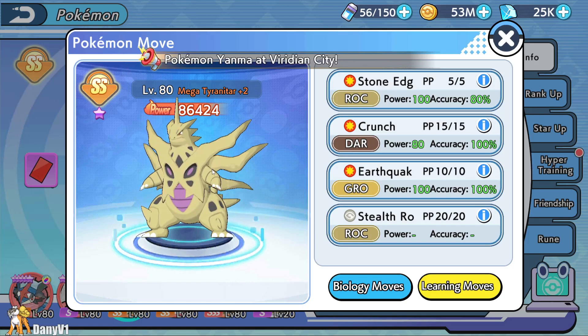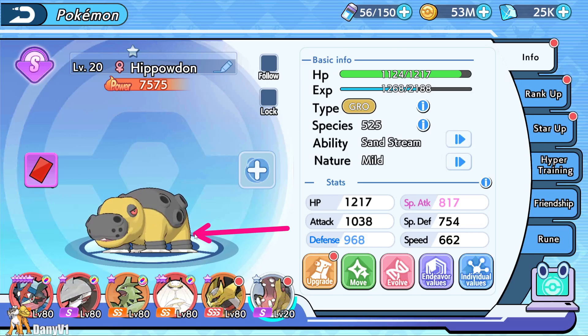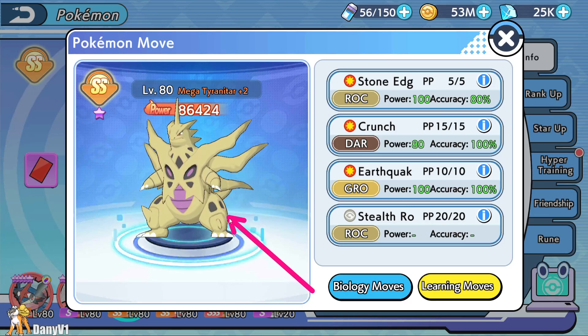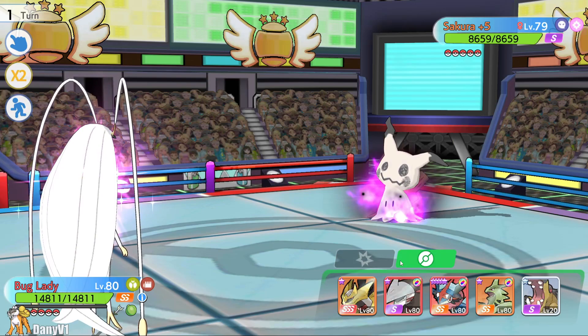Sometimes the enemy thinks they can just summon Sandstorm and leave Tyranitar alive — the enemy might use Swords Dance or boost their Pokemon while Tyranitar is just sitting there. That's why Tyranitar needs to be a threat. He wants the enemy to think twice, because if they try to Swords Dance, he'll just Stone Edge their face and do damage. That was the main logic behind using Tyranitar.